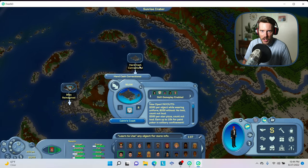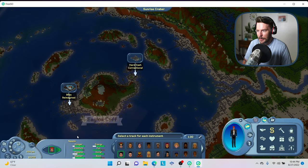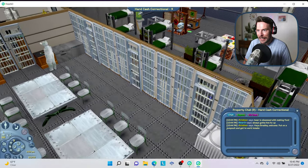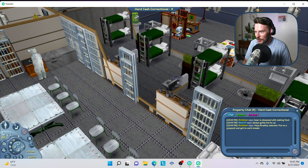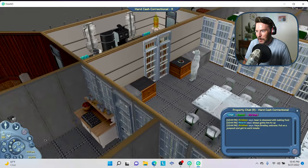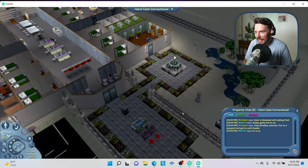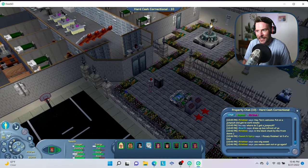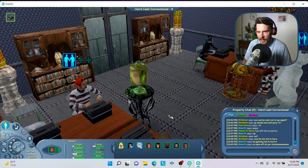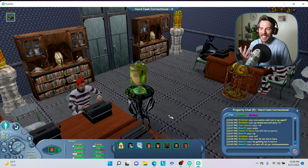There's one other money lot we could go check out — it's called Hard Cash Correctional. I'm just going to ditch work and go there. This is another money lot and this one is done up like a jail — how funny. Look at the stacked bunk beds and the jail cells everywhere. 'Put on a jumpsuit and get to work, inmate.' So they want us to wear a jumpsuit as we work. He's now in the jailbird outfit, so he's allowed to come in and work. I think it's really hilarious that this person has a theme to their money lot. And this is where we ended up at the end of the night — in a jail cell writing novels. That's The Sims for you.